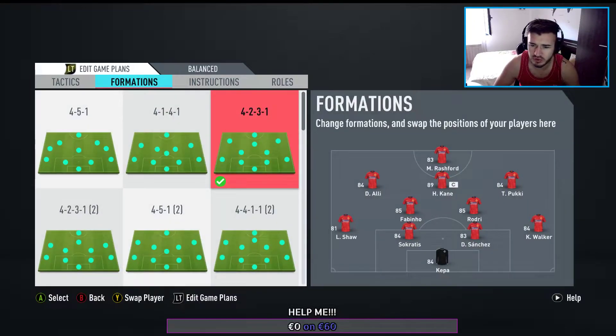Let's see the formation — the 4-2-3-1. We play Shaw as left back. Sokratis and Sanchez as center backs, Walker at right back, Rodri and Fabinho as CDMs. Sissoko is also very nice as a CDM. Kane up front, Pukki — the Player of the Month card — Dele Alli is not really his position there but I'm using him for the moment. I want Lucas Moura there, or maybe Son would be nice in the position where Kane is right now. Rashford as a striker there would be nice, or Aubameyang.